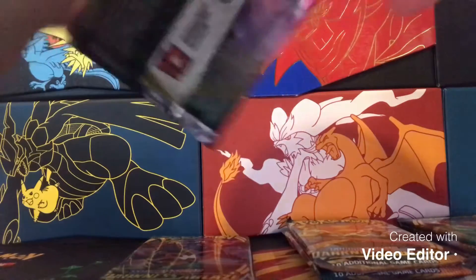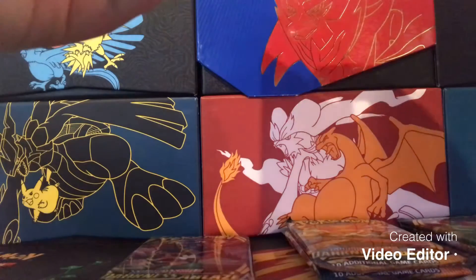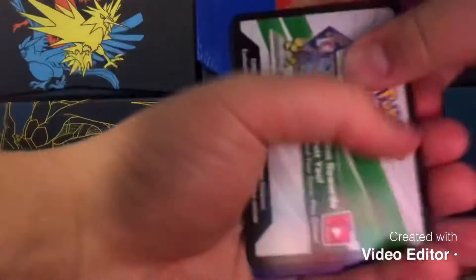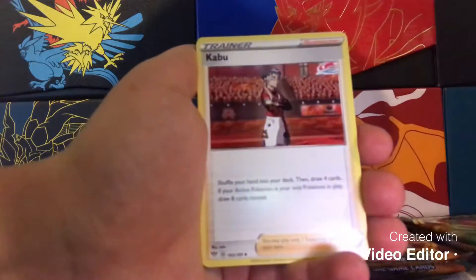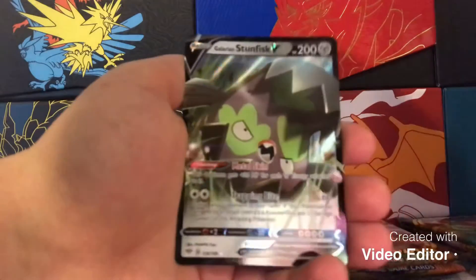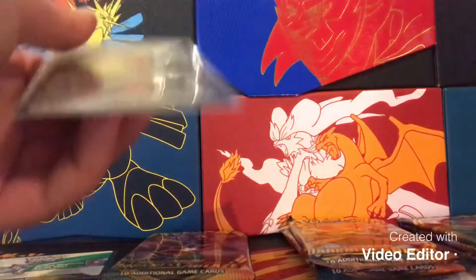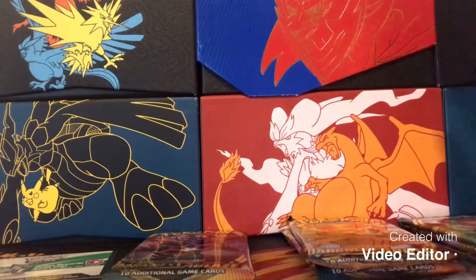Let's get all these cards out of the packs — and we did get a white-and-green code card, that's a very nice way to start off this video. We got Leaf-type energy, then Fighting-type energy going into Poltergeist, Solrock, Kabu, Purrloin, Starly, Arron, Kubfu, Rose Tower, and a Galarian Stunfisk V — that is very nice! Let's get him into a sleeve and add him to our stack of V cards.